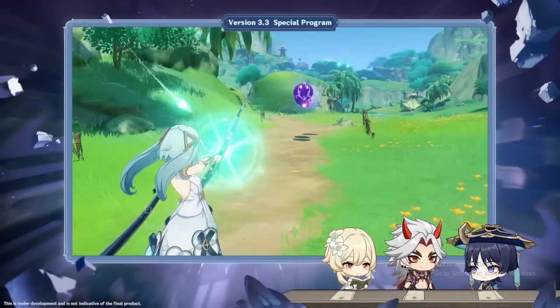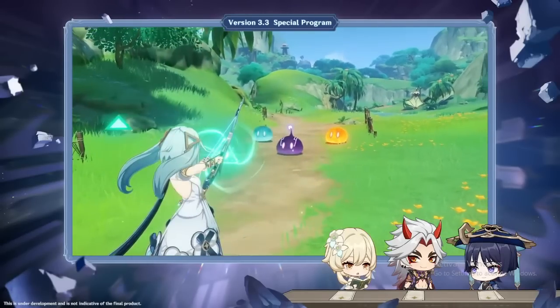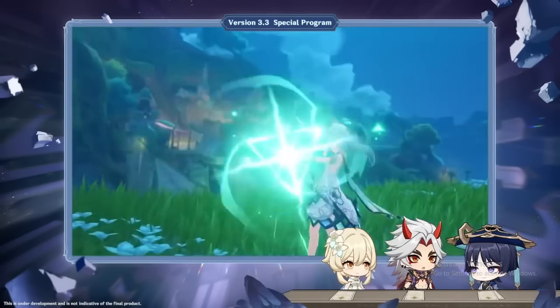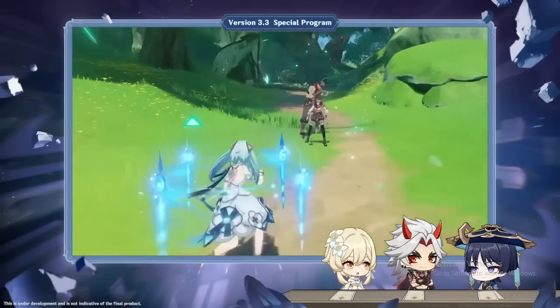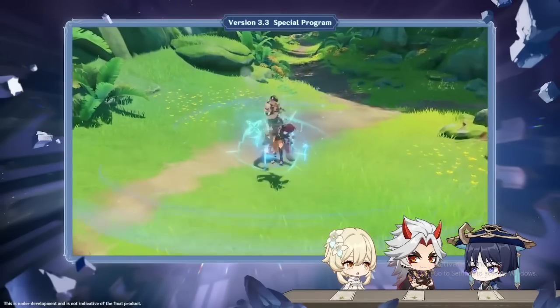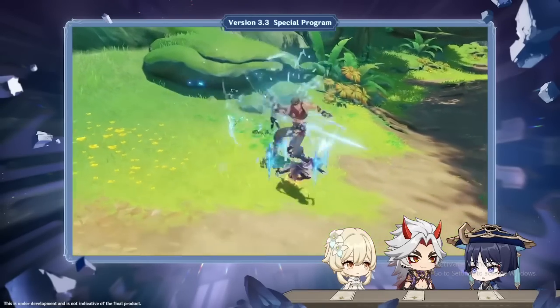For her elemental skill, when you press it you do some initial damage and it puts an effect on you. On the next charge attack, it consumes this effect and turns your charge attack arrow into a suck — wherever you throw your arrow, the center is gonna pull in enemies. The suck is not as strong as Venti's or Kazuha's, but it groups up small enemies, which is cool.